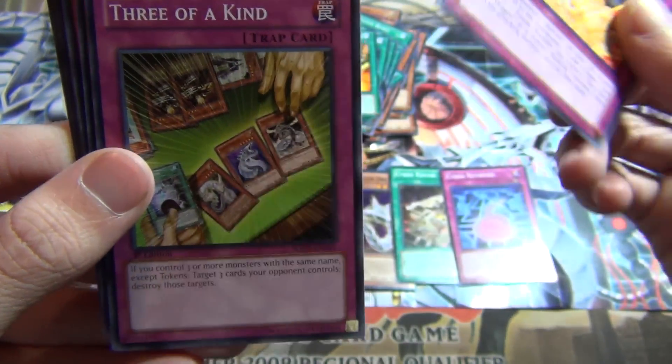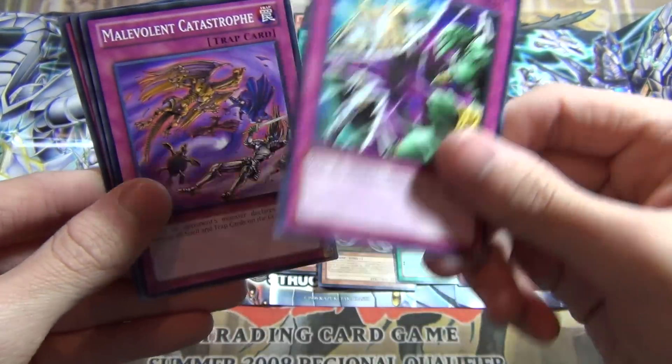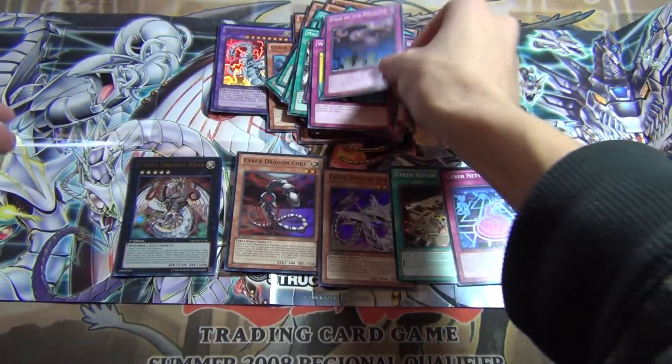Cybernetic Hidden Technology, Three of a Kind, common Trap Stun, common Deep Prison — that's pretty good — Malkav, Wabaku, Nascar, and Call of the Haunted.